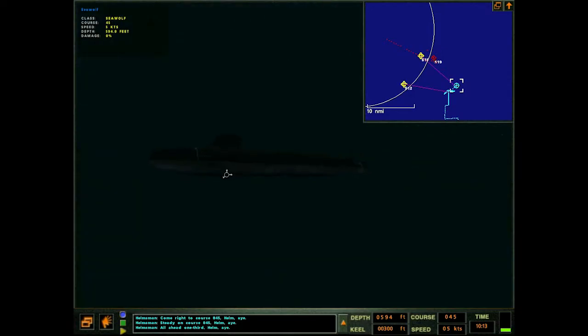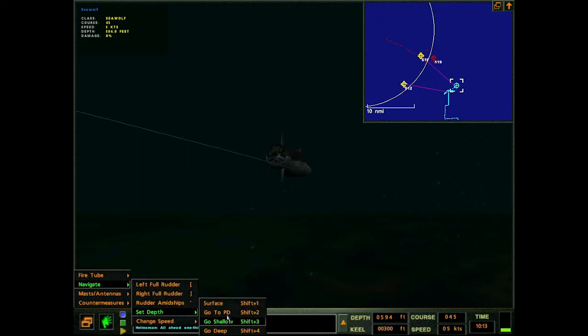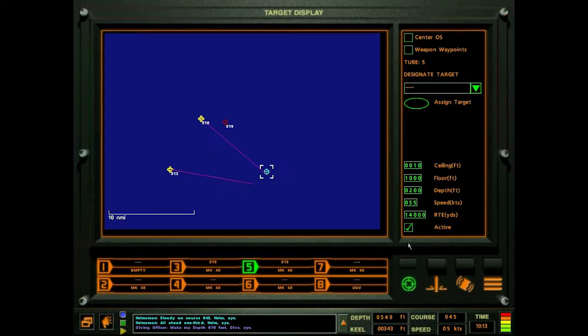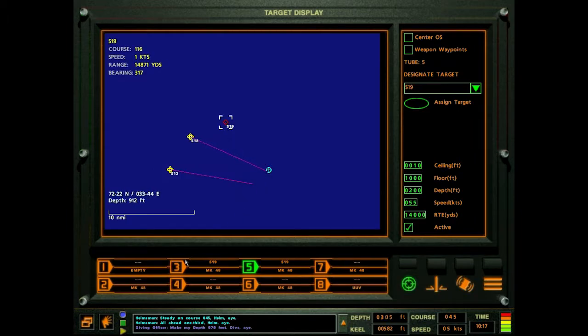Decisions, decisions — I kind of want to get to periscope depth and take a look. Let's try and do that real quick. Set depth to periscope depth. I know this is kind of a sketchy thing to do since we're really close, but I need to get a lay of the land and see what we've got going on here. I've got two tubes primed and ready to go — two tubes ready to go against this guy.